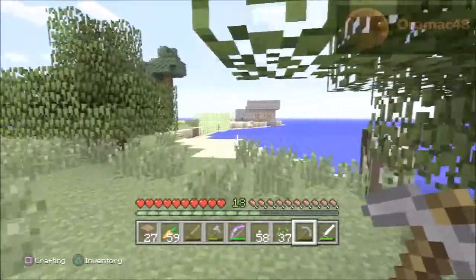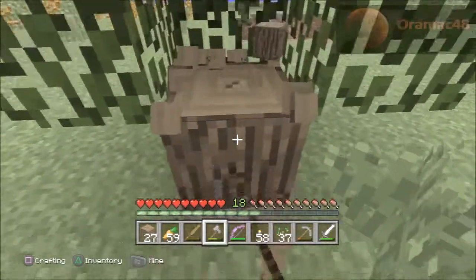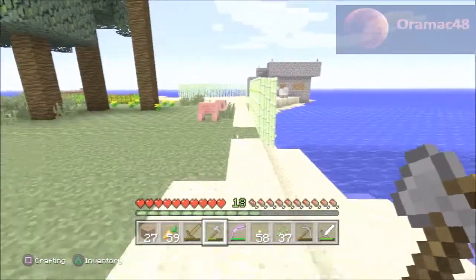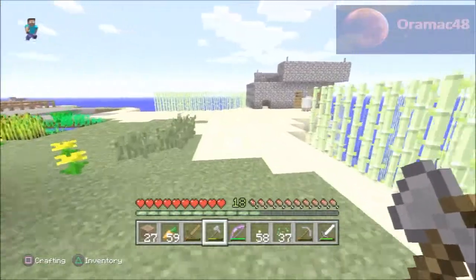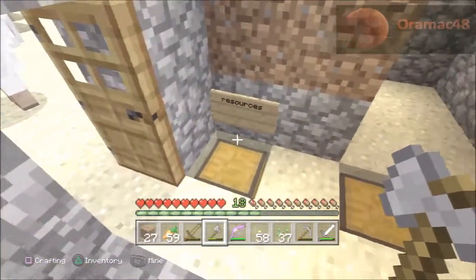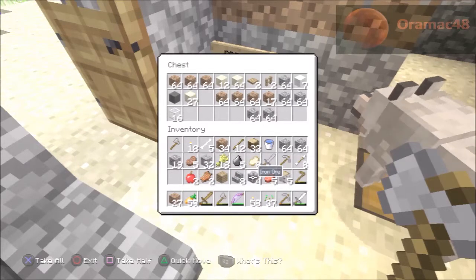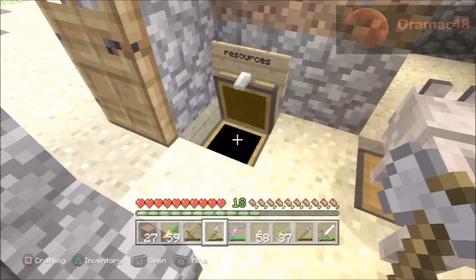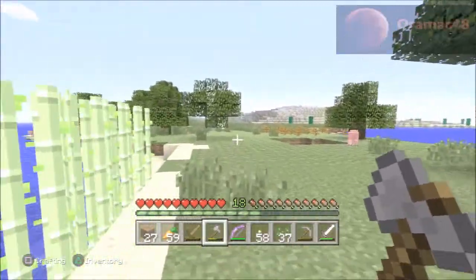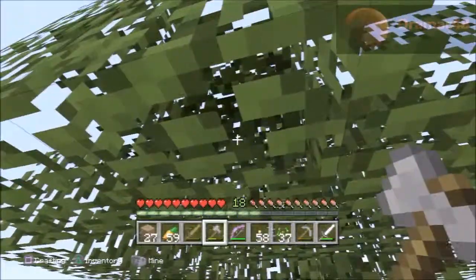Alright, let's get rid of this oak tree. I'm full — let's run to the house and get rid of some of this stuff. So full. Look at that — cobblestone, gravel, cobblestone, cobblestone. Let's go get our trees, let's go get our wood. I'll leave Lemon back there again.